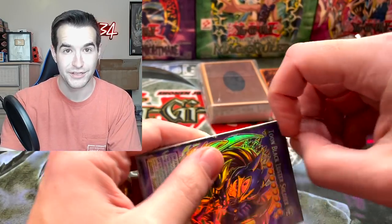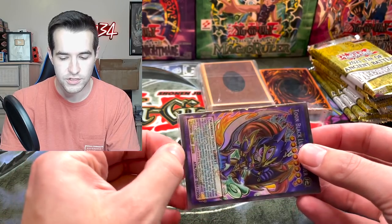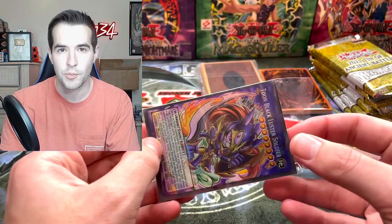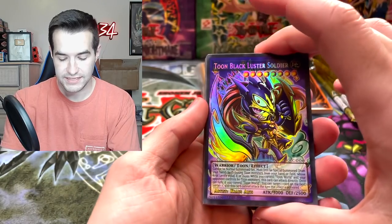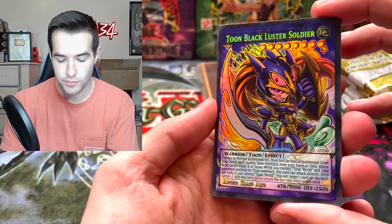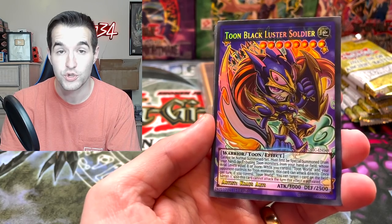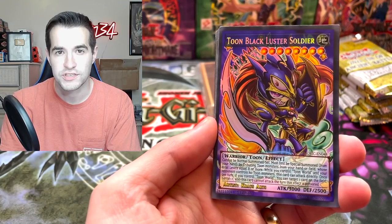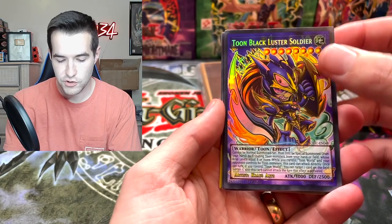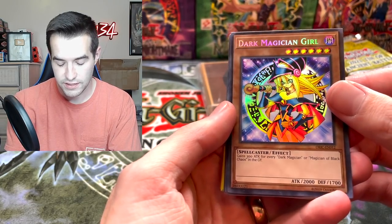So we have Blackluster Soldier, Toon Blackluster Soldier. We're not going to go through these all at once - there's three stacks. So let's do like one stack, a couple packs, second stack, that kind of order. Toon Blackluster Soldier. Let me know in the comments your favorite Orica you see in the video, because there's usually some really awesome ones. And we will also do a giveaway in this video for some of the Orica cards. We got the Toon Blackluster Soldier, and the Dark Magician Girl - that looks pretty nice. Got that secret rare name.